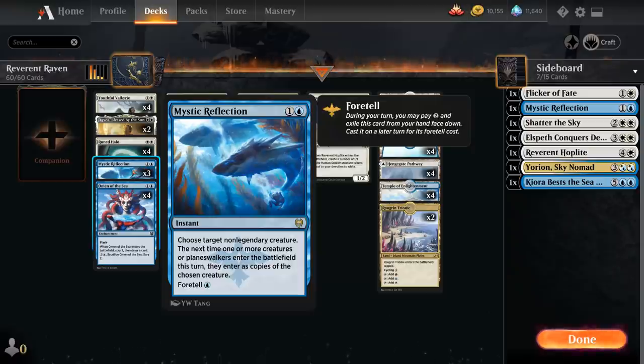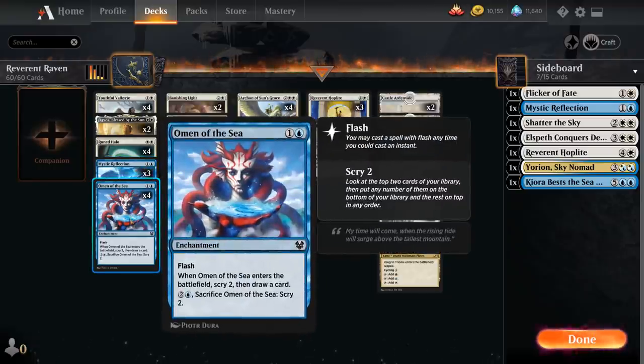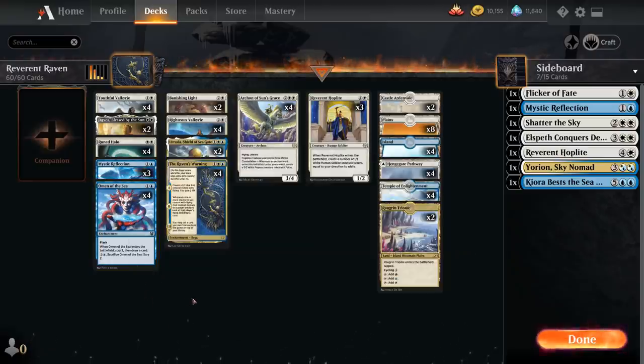We have 3 copies of Mystic Reflection — every now and then you can use it as a pseudo-counterspell against the opponent's creature or planeswalker. Then 4 copies of Omen of the Sea, which doesn't provide white devotion but gives us card selection to help assemble the various combos, and is another enchantment for Archon of Sun's Grace.